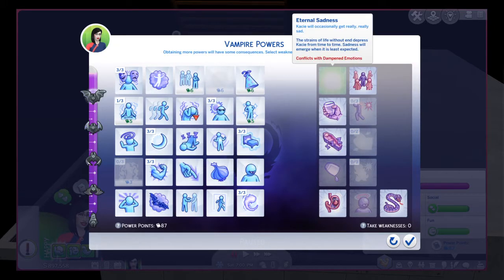With my Sim, she's got the perfect vampire lifestyle. She's an evil vampire Sim, and these powers as well as these weaknesses are just good for that, in my opinion.